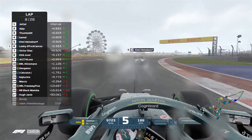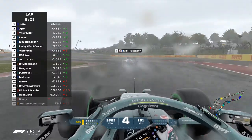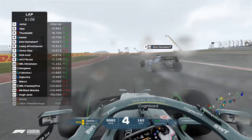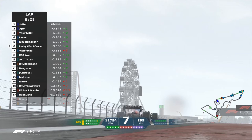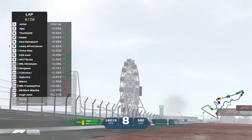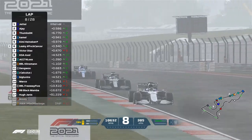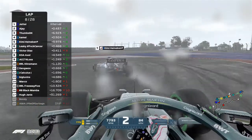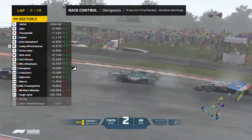Jet is leading this race. Leaky has also been doing well, but he's got to deal with Kimmy Heineken. This is the battle we're going to keep an eye on — Axel Heineken going down the inside down the straight, trying to break the tow. The Williams car is going to be able to keep position.